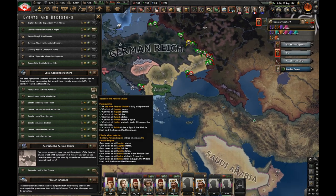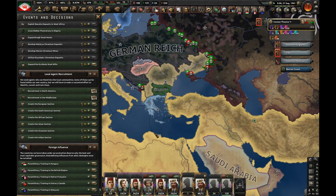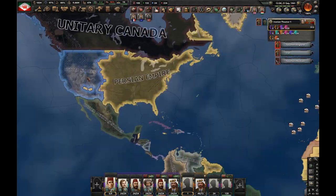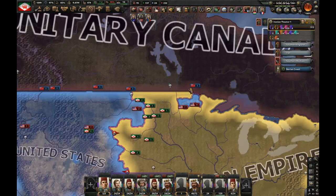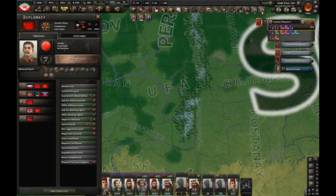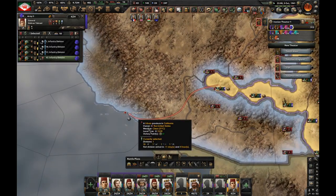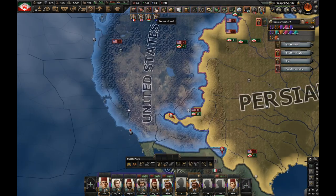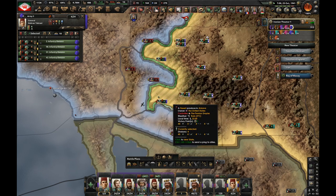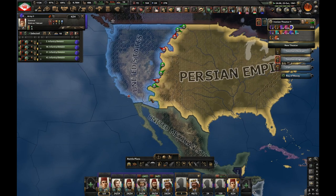We now have 4 million manpower, and upon forming the Persian Empire — 10 million. That's nice: 62 million core population. Let's finally take out the USA. Saudi Arabia is influencing our politics — how dare they. Let's try one more time to get to San Diego or Los Angeles, or else I'm going to lose my mind. Phoenix is enough? Yes it is. Finally — thank goodness. The end of the war.